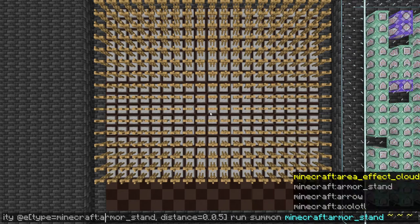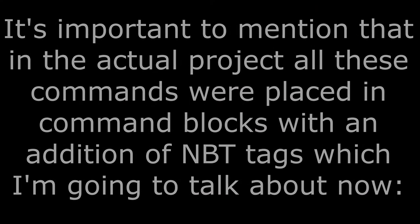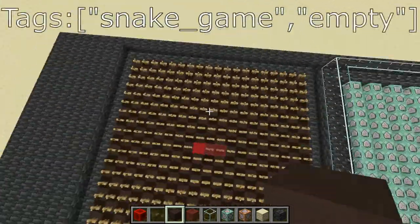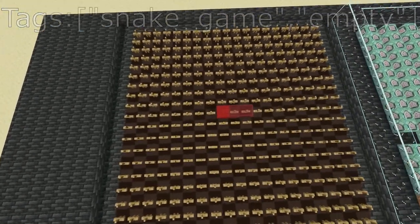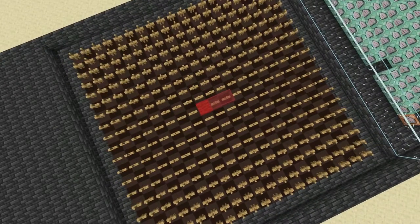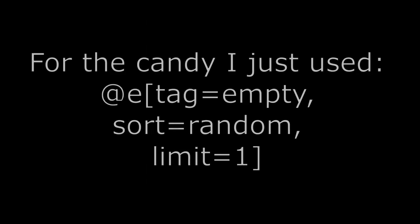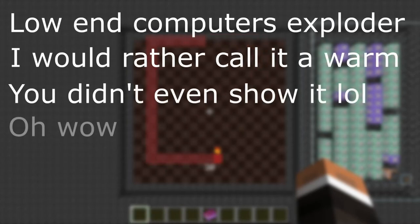And here's what we get. Every armor stand has two tags: 'snake game', which is irrelevant to functionality, and an 'empty' tag, which basically says that this block is not a snake. Now I'm going to create a basic snake by changing the tags of armor stands in the center to 'body'. Then I'm going to spawn a candy by randomly selecting one entity which is not body. To conclude, at the end of the start module we have the whole field covered with entities, a basic snake, randomly spawned candy, scoreboard, and the timer.